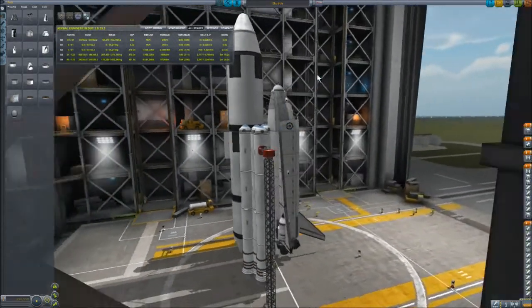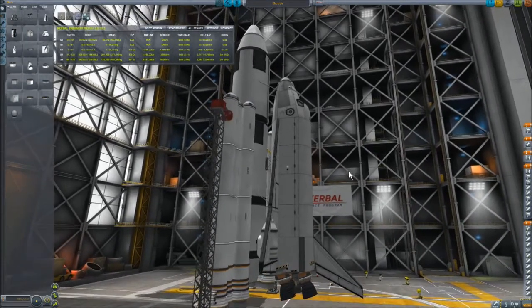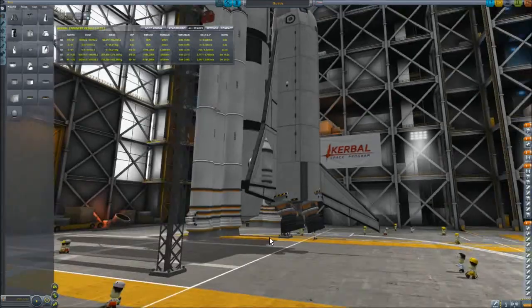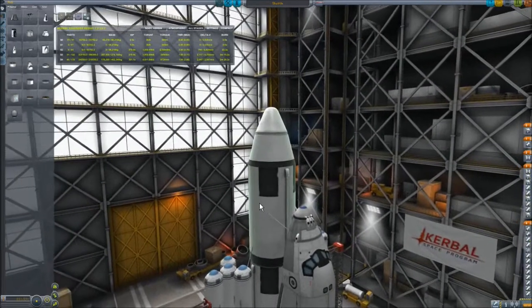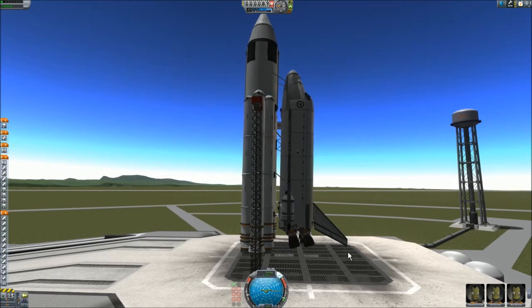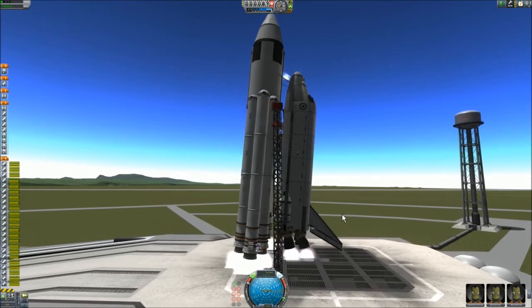Hi, I'm back again with KSP 0.90, and of course I had to do a shuttle stack with the three main engines — skippers used for that. There is a small stack of separatons for helping me take off, and we'll see shortly why. I pitch it back somewhat, and this will help us take off because the thrust-to-weight ratio is very small and it has to pitch back. I use the RCS for that to do it in time.